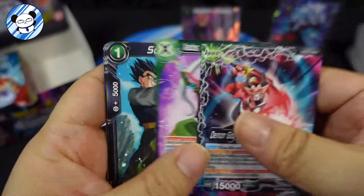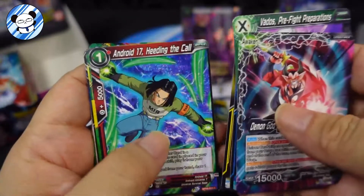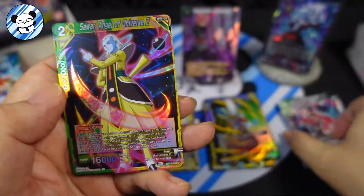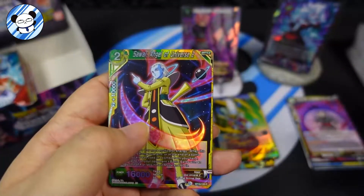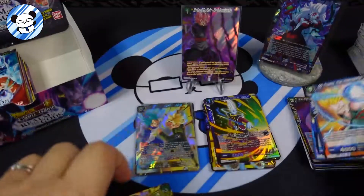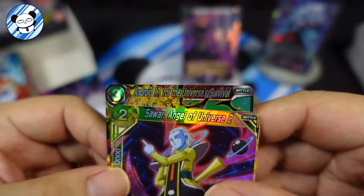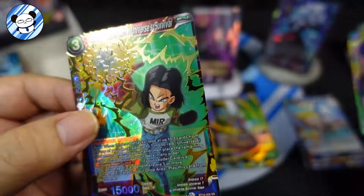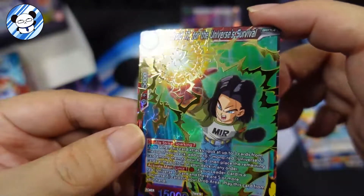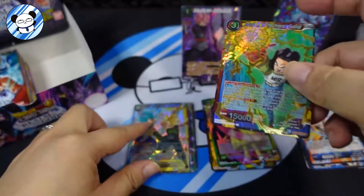Demon God Dabura, Vados, Son of Kohat, Son Goku, Father Son, Android 17, Sawar, Wish, Support, United in Will - we have a Sawar. Oh, did I mix that up? Sorry - supposed to go here. And we have Android 17 for the Universe SR! Wow, nice - there's an SR right there.